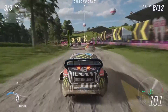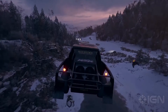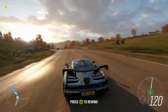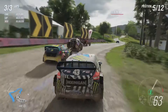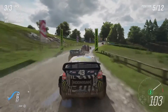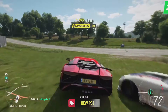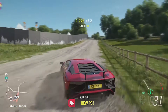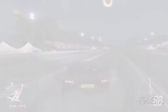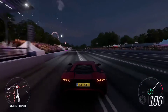In Forza Horizon 4, we'll still race against Drivetars when we start an event, but the cars you'll encounter in free roam will now be real people within a 72-player server. The developer believes real players will exhibit more interesting, more unpredictable, and more fun behaviour than they could ever program into Drivetars. This isn't compulsory — Forza Horizon 4 isn't an always-online game, and you can opt out with a push of a button, seamlessly transitioning into an offline experience with Drivetars again.